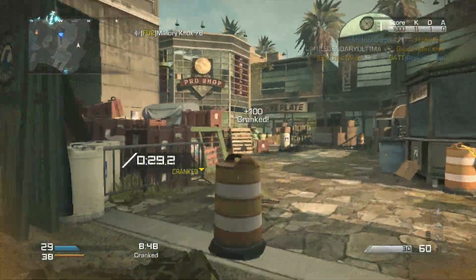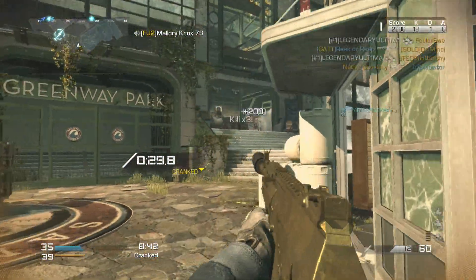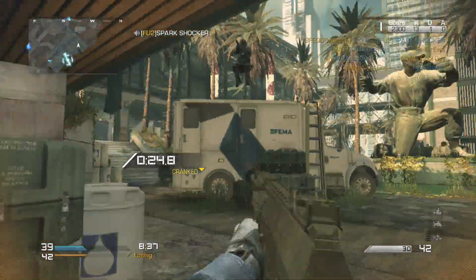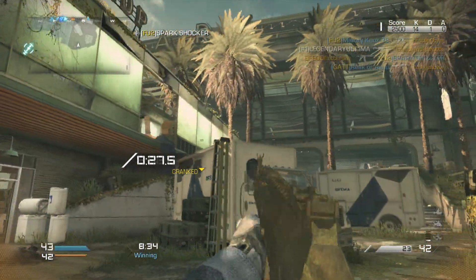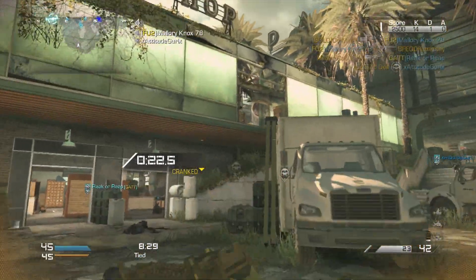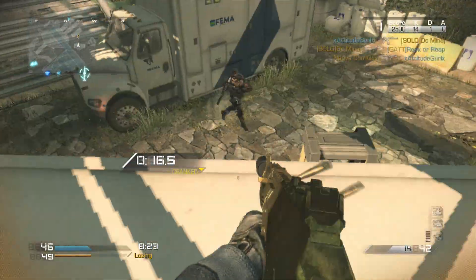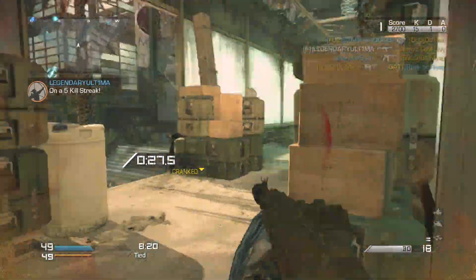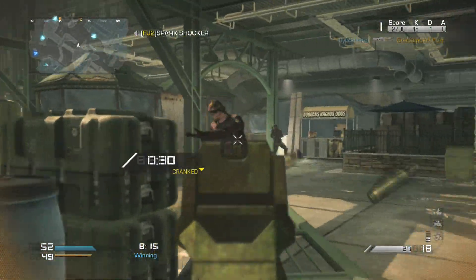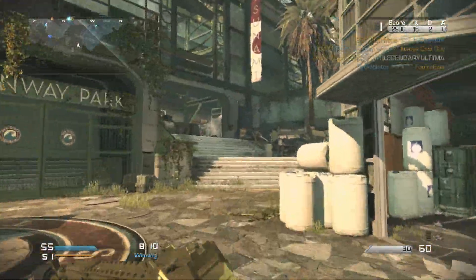Another good tip is: when you're roaming around the map and you think the enemy is going to spawn to your right and you're heading that direction, or let's say they're in a doorway and you're running toward that doorway, make sure you center the screen toward that doorway so that way all you have to do is click the left trigger and you're ready. Make sure you have the middle of your screen centered toward that doorway or toward the direction you think they're going to be at, so it'll be much easier to pre-aim and shoot right away without having to move your camera around.